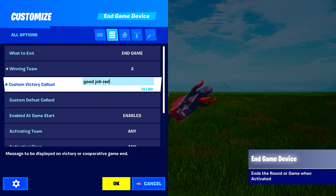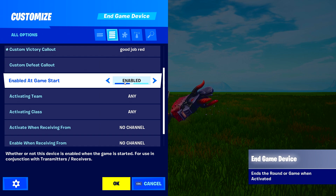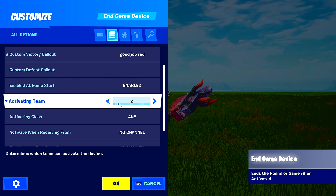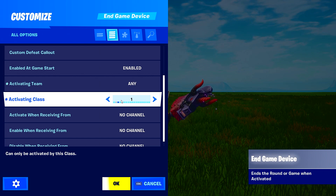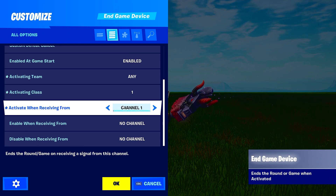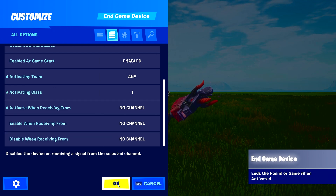Custom callouts help with more immersion for your game mode. You can enable or disable these options and also filter by which team can activate the device. A totally new addition is the ability to filter ending a round or game by someone's class — I haven't thought of great uses for this yet, but I'm sure someone will. For this device to work, connect it with a channel using the player signature settings.